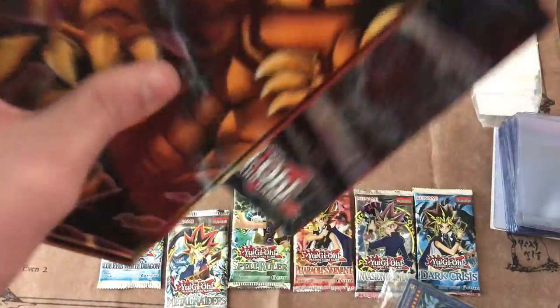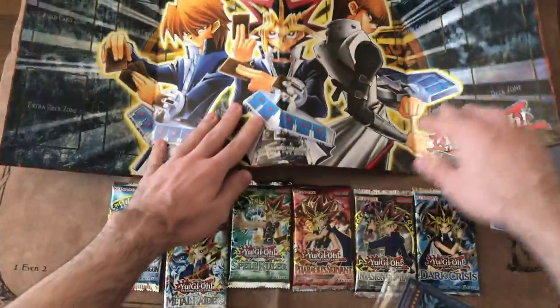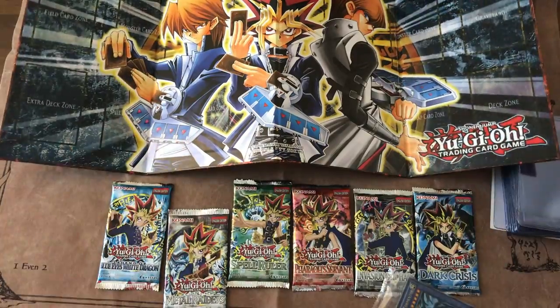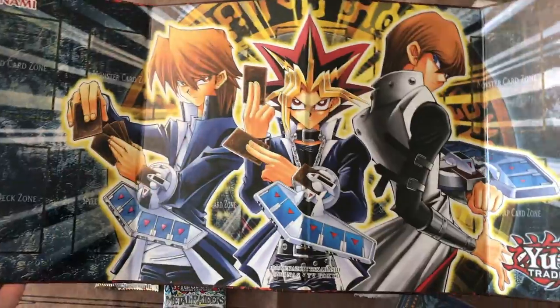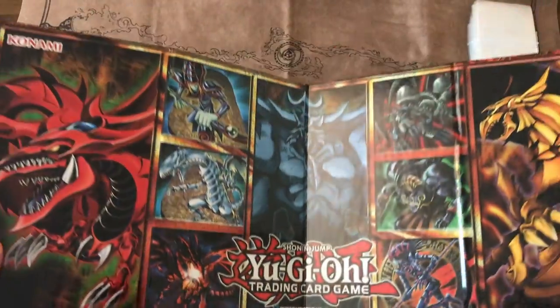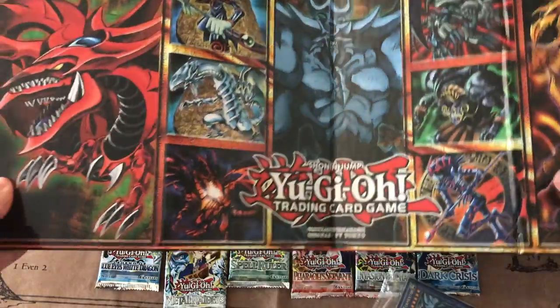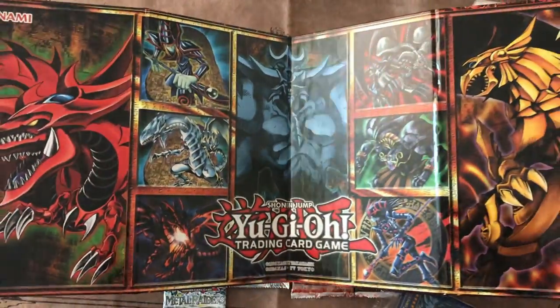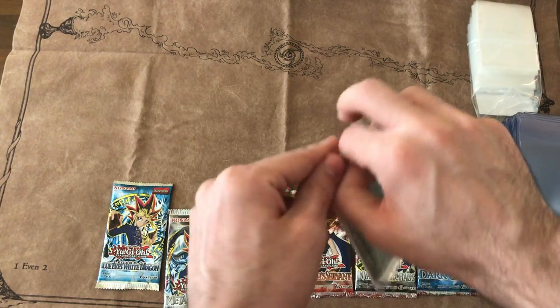Let's look at the play mat real quick and then we're gonna get to opening the packs. We're gonna be opening a box of each of these sets soon after this — I have a lot of videos planned for the future. As you can see we got the Yugi-Joey-Kaiba side. That's actually really cool. This is like a cardboard play mat though — it's gonna slide all over the table. But it's got cool artwork. Shout out B-Skull. Shout out Joey, my favorite character. Got a random DMOC on here.